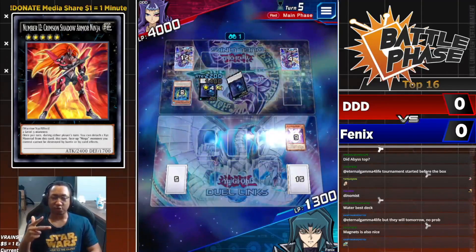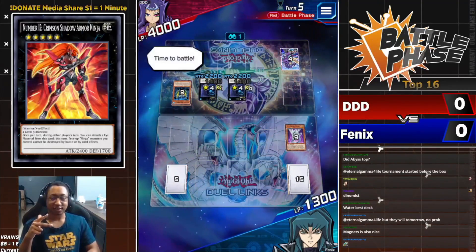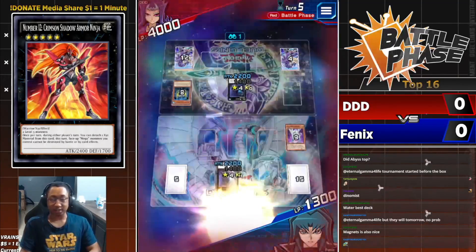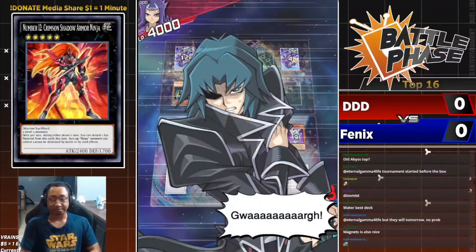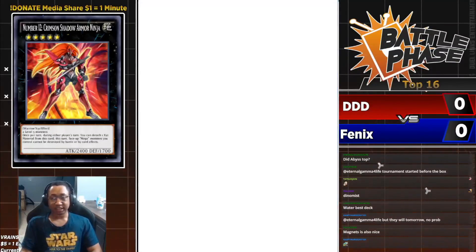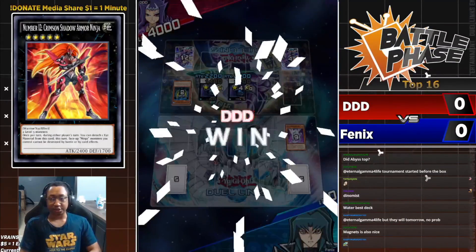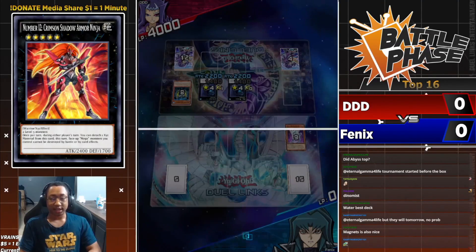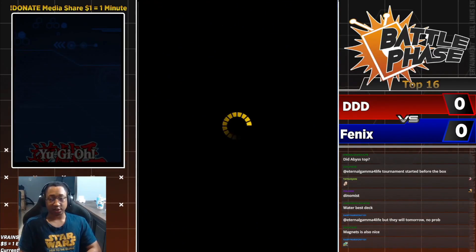Magnets is also very consistent but it's expensive — you need tech cards from many different boxes to make Magnets viable. So your options are all very deep dives. Heroes and Magnets specifically are very deep dives — you know, three straight.